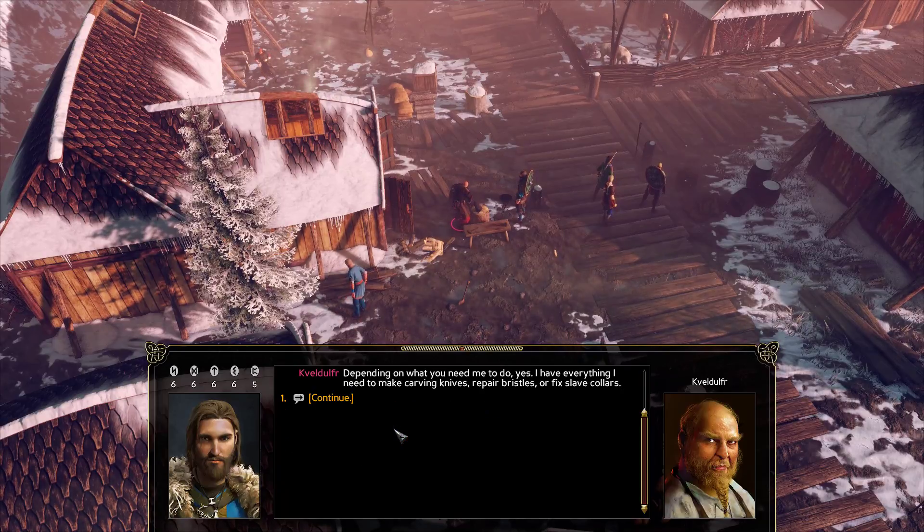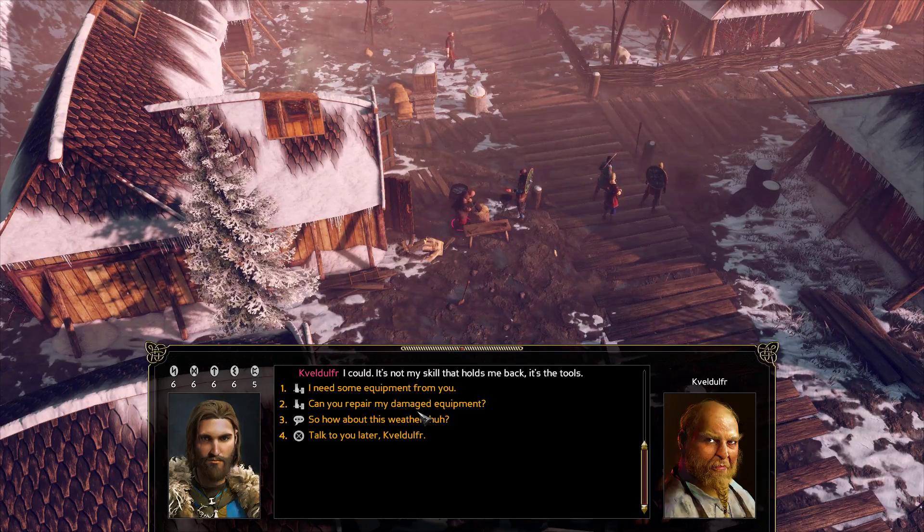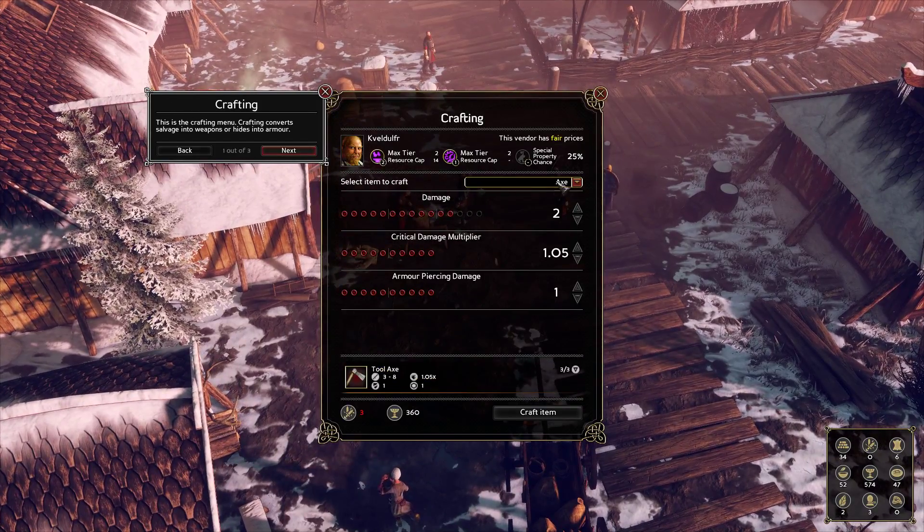Is everything well with you and the smithy? Depending on what you need me to do, yes. I have everything I need to make carving knives, repair bristles, or fix slave collars. If you need weapons or armor, you'll have to find a better equipped smith. Old Hanner in Raib has a fine smithy. Can you make weapons or armor if I get you the equipment you need? It's not my skill that holds me back — it's the tools.